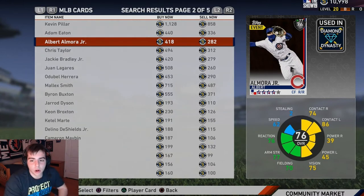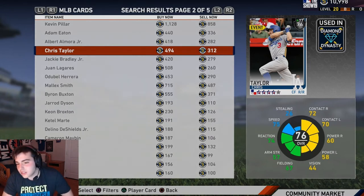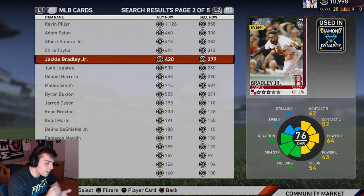Alberto Almora Jr. — I don't even think he plays regularly; he bats like eighth. Don't pick him up, not worth it. Chris Taylor is okay, all around a decent player. The card is alright but there are better options.